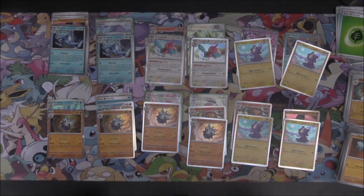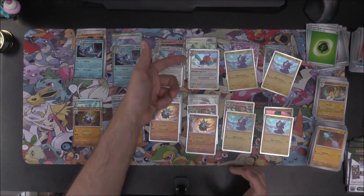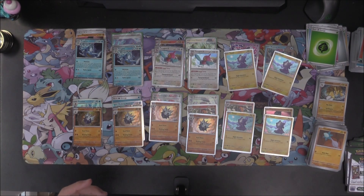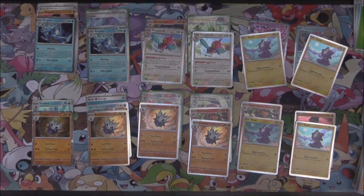There is our 12 packs all open. So what do we end up with? We've got a Full Art trainer, Full Art Pokémon, an Illustration Rare, and an EX. So four for 12 - not too bad actually, very very interesting.